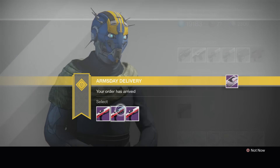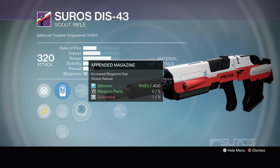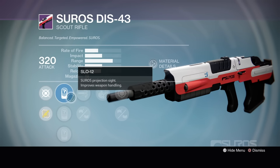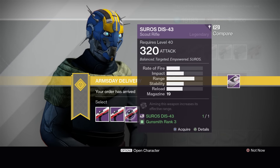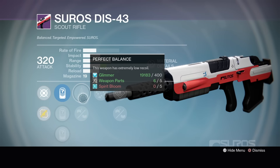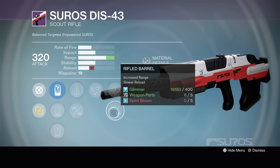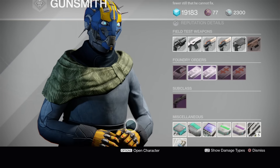Next one here — does that Take a Knee? Yeah, it's Take a Knee. High Caliber Rounds, Appended Magazine, Snapshot, Rifle Barrel, 12, 26, 41. Nah, these are all bad right now. And the last one — Perfect Balance, okay I like you. Feather Mag, Rangefinder, Speed Reload, and Rifle Barrel. None of these are good, guys. I would hold on to your DIS-43s for another week.